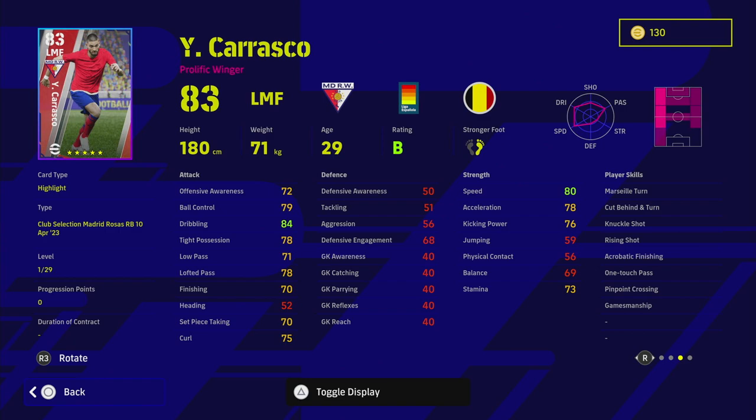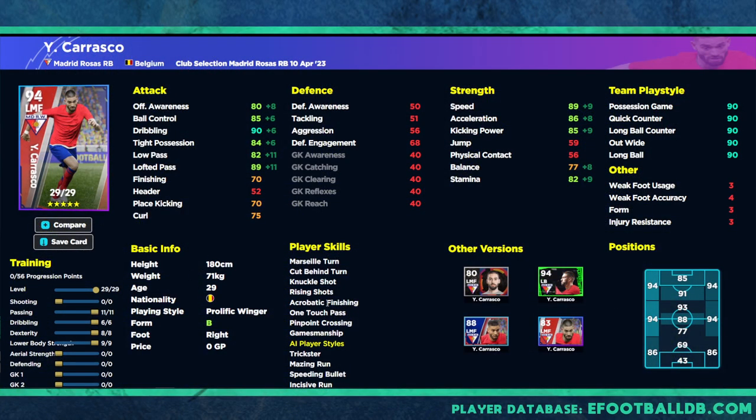This guy is on B rating, goes to 29 levels. We're first going to show you the classic left midfielder build. He only goes to a 94 overall with this build — he can go to 95 if you upgrade his shooting, but I don't really need that for the role I'm playing him in. We're going to max out his lofted pass at 11 points, giving us an 89 max there, 82 low pass, 89 speed, and 82 stamina.